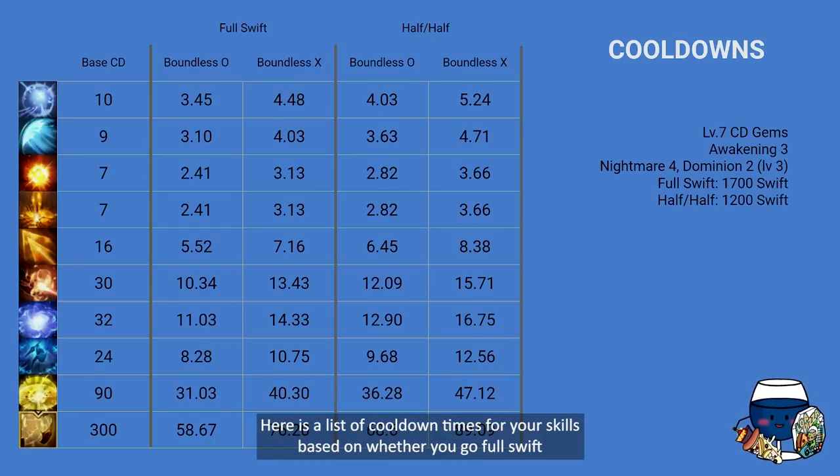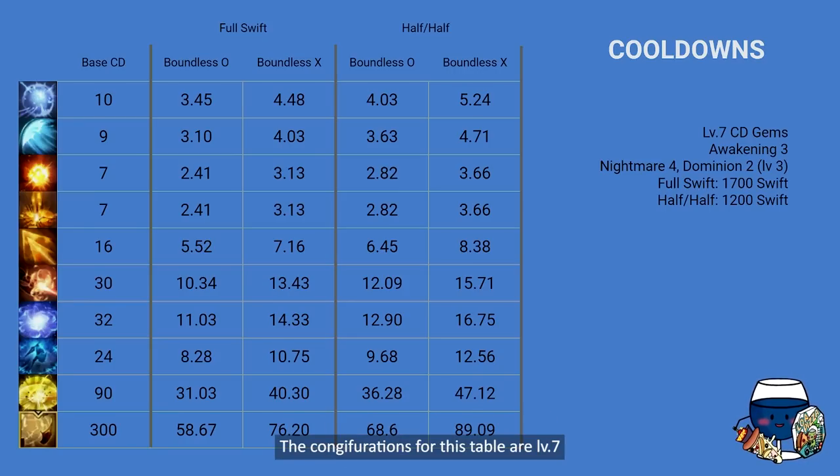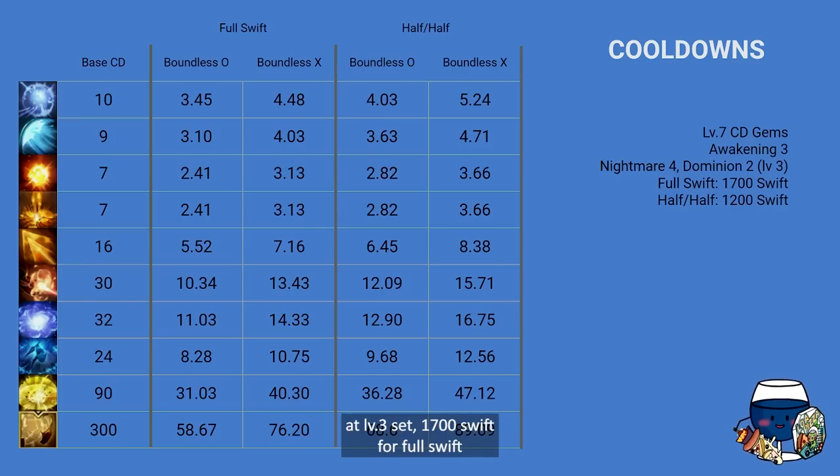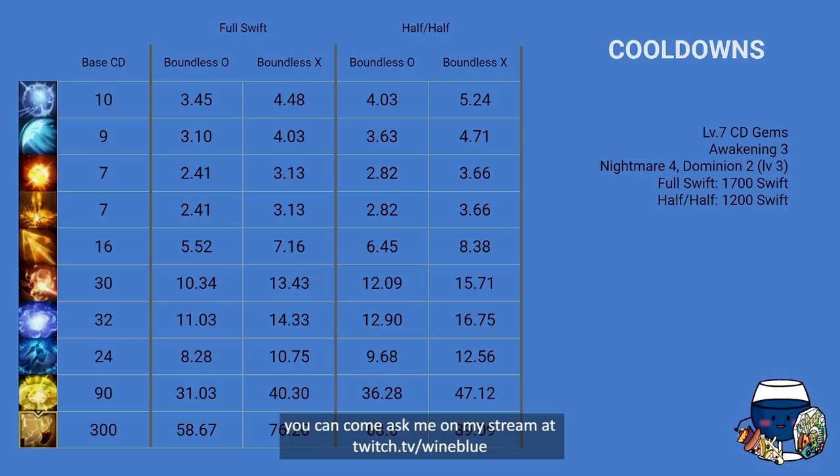Here's a list of cooldown times for your skills based on whether you go full swiftness or half and half, and whether you enter Boundless or not. The configurations for this table are: level 7 cooldown gems, Awakening 3, Nightmare 4 and Dominion 2 level-3 set, 1700 swiftness for full swift, and 1200 swiftness for half and half — really low bars to meet. I hope this answers some of the questions you had regarding this build. I'll provide gameplay footage and commentary on other videos on how to play Princess Maker Gun Lancer. If you have any more questions, come ask me on my stream at twitch.tv/wine blue — thank you for watching and I'll see you in another video.